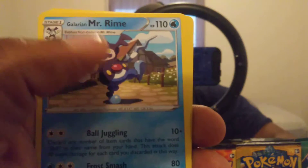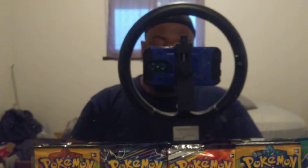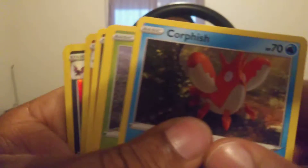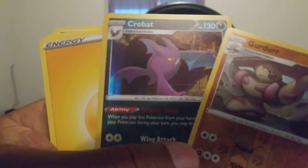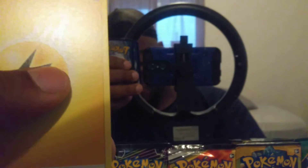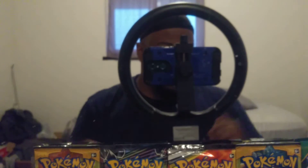I'll carry the Bruno. Draw your code card. And a Crawdaunt — pretty cool. It's a cool card for accelerating energy. Go ahead and enjoy that.